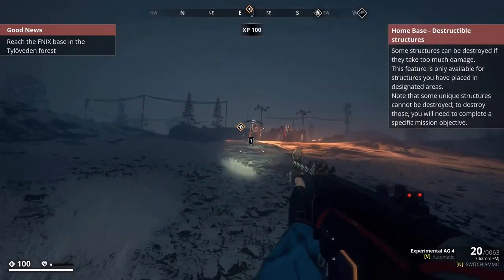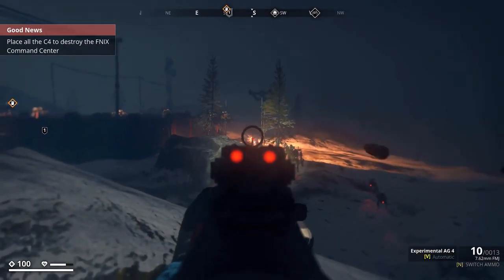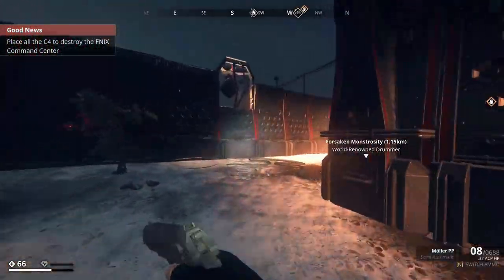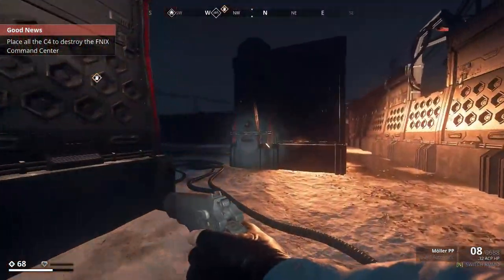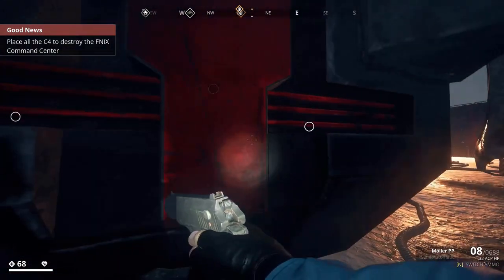Once you get to the top of the hill you can see the command center. There will again be a few robots to fight off. Eventually I just make a run for it to plant the C4. You don't actually have to kill all the robots — you can just destroy the base. Get to the central array tower. You've only got to put the C4 on once; you don't need to put it on every spot.